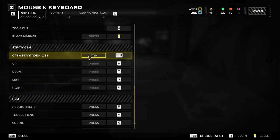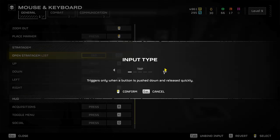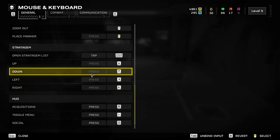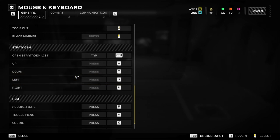The second thing is that the default key for stratagems is the Control key, and by default it's set to press. You want to change it to tap. The reason is that normally you have to hold down Control and then tap the WASD keys to call down a stratagem. By changing it to tap, you can hit Control, keep moving, run, and call down a stratagem with the arrow keys. So that's absolutely vital.